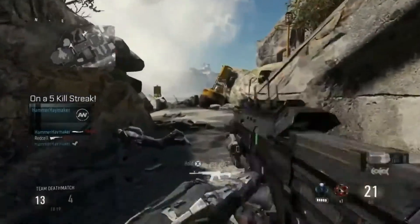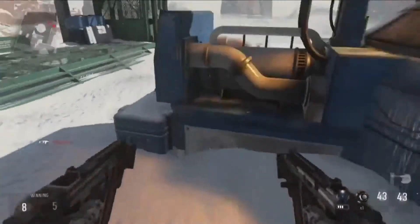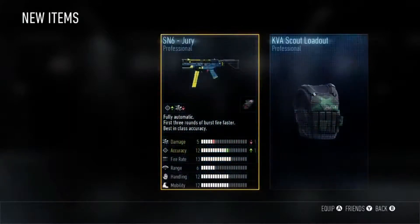You know what it is, you know how to get it, and it remains. But with Advanced Warfare we're rewarding players in brand new ways with Supply Drops. In addition to ranking through XP, Supply Drops will be rewarded through time played and in-game challenges.